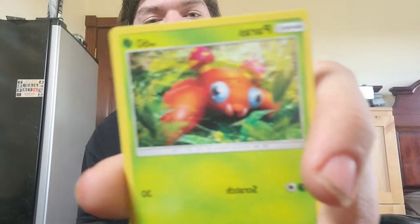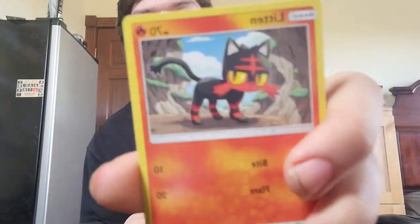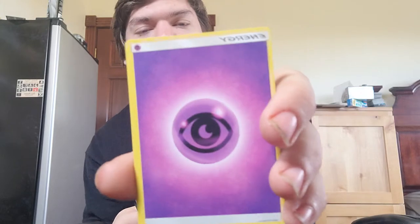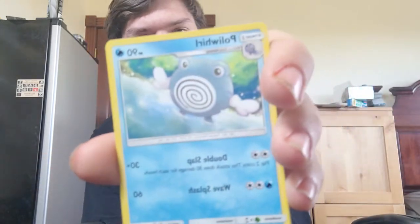Down to the last four packs — I want to see if we get more ultra rares. Code card to the side. We got a Lillipup, a Paras, a Stufful, a Litten, a Youngster, a reverse holographic Trumbeak, a Bewear, a Psychic Energy, a Golbat, a Trapinch, and a Poliwrath.